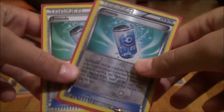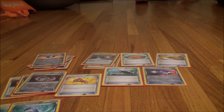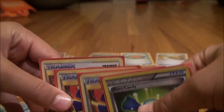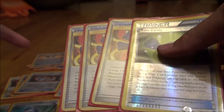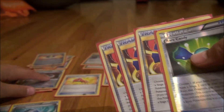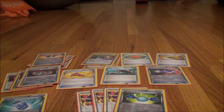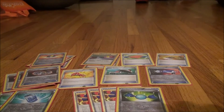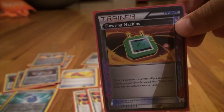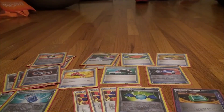Two Evo Soda because sometimes you just need that clutch Palpitoad to get another Rounder or Seismitoad. Four Rare Candy — you might ask why play Rare Candy if you're playing four Palpitoad. Early game you're gonna be using Rare Candy, but eventually you'll run out and still need Seismitoads, so you play Palpitoad too. They work well together; if you had one or the other the deck wouldn't really work. One Dowsing Machine — you can play this or Computer Search, but Dowsing Machine is better because sometimes you need that clutch Evo Soda, Rare Candy, or Catcher to win the game.